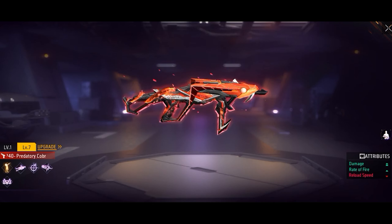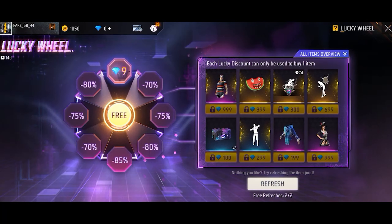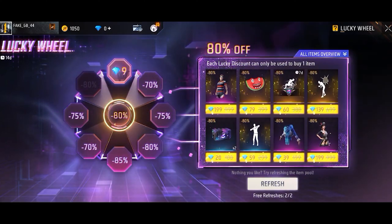There is a double damage, a lucky wheel, a 9 gem, a lot of 9 gems, an advance of the 9 gem, and a 10 gem. I will die — there is a 10 gem and a 9 gem.